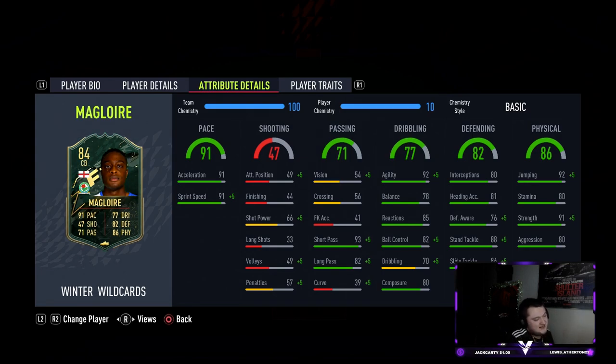When we look at his defensive stats, he's got only 80 interceptions, 76 defensive awareness, and 88 stand tackle — which is an interesting split. The interceptions are okay, the stand tackle is really nice, but the defensive awareness is really low, which is giving me a few concerns about the card straight away.